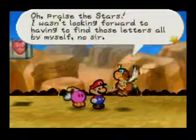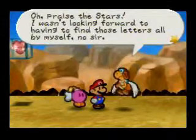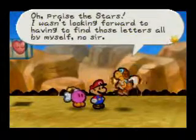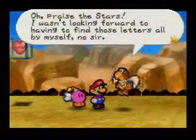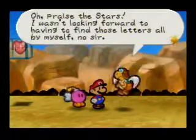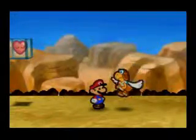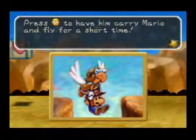Yes, you need him. Now we can get that Quake Hammer — that star piece, that's what it's called — and continue on. Paracarry can carry us.